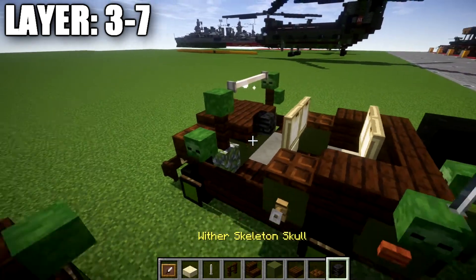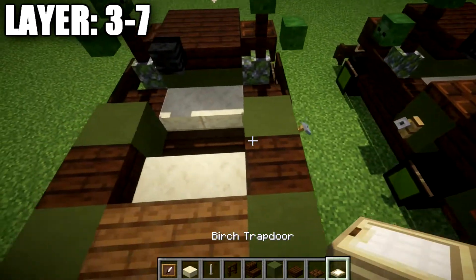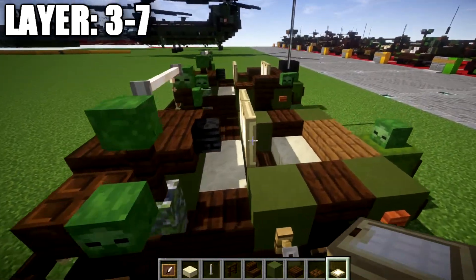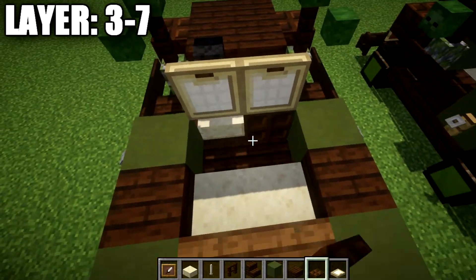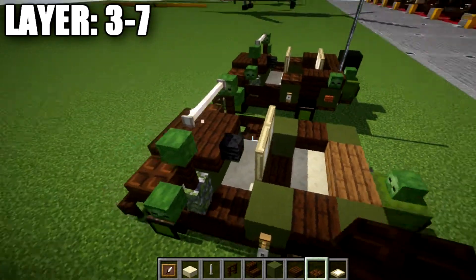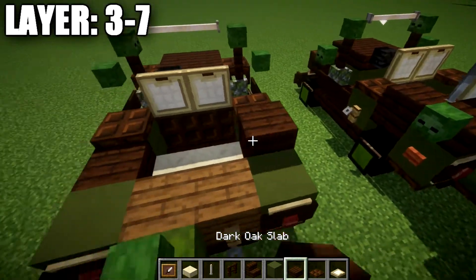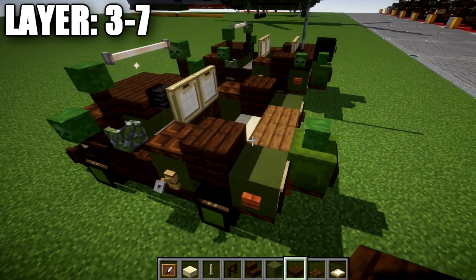Place a wither skeleton skull, followed by a row of two birch wood trapdoors opened up to create the seat backing. You can also go to the bottom and place dark oak trapdoors there to create a nicer look for the seats. On top of the green terracotta blocks, place a dark oak slab to both sides, another dark oak slab after the trapdoors, then a row of four dark oak slabs across the back.